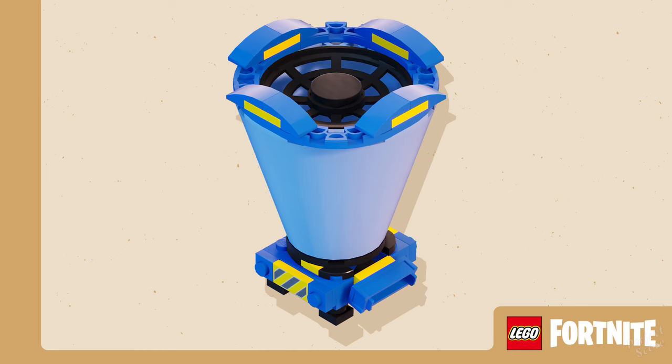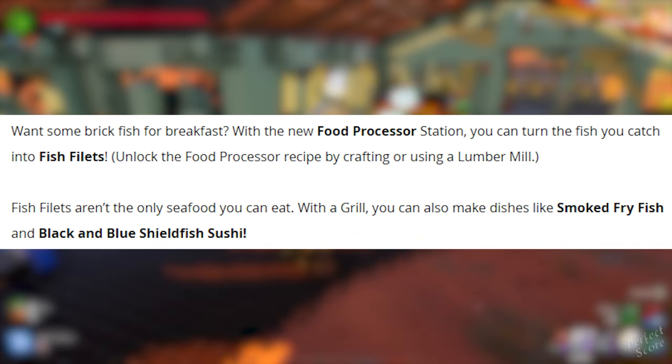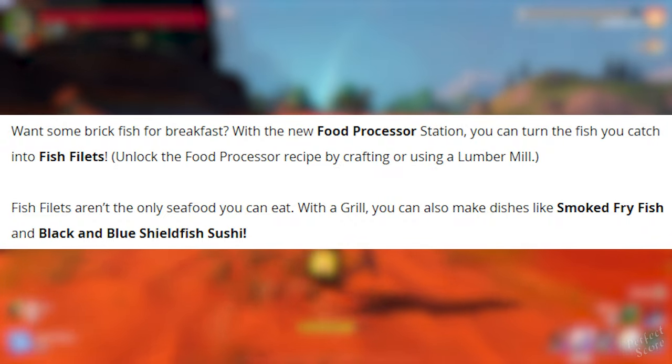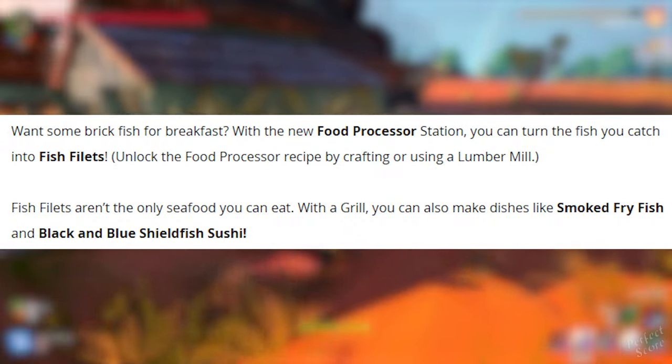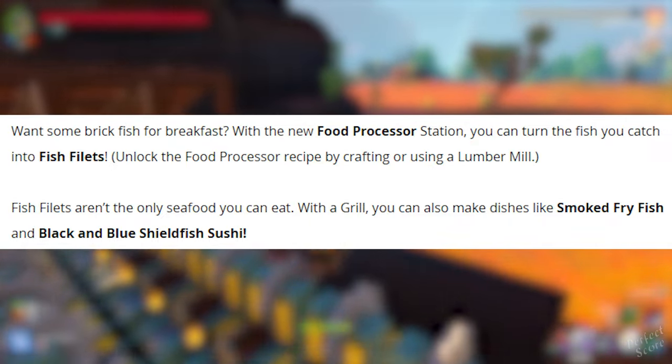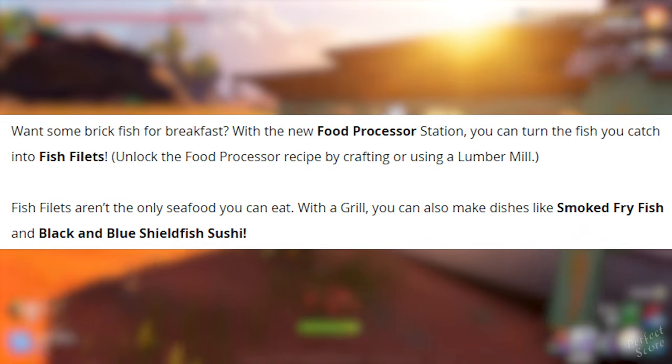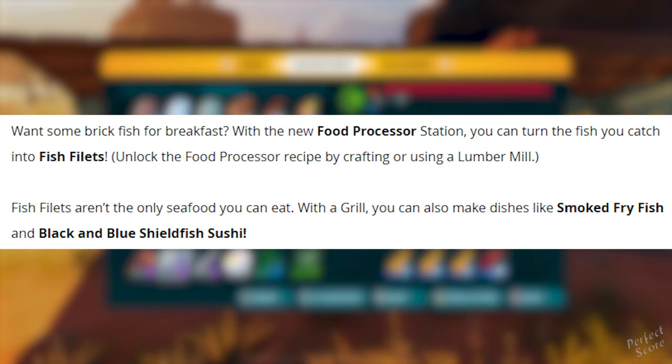There's going to be a new way to make a delicious dish — introducing the food processor. Want some brickfish for breakfast? With the new food processor station you can turn the fish you catch into fish fillets. Unlock the food processor recipe by crafting or using a lumber mill. Fish fillets aren't the only seafood you can eat; with a grill you can also make dishes like smoked fried fish and black and blue shieldfish sushi.